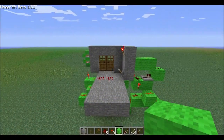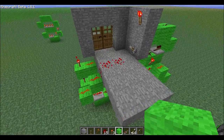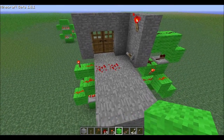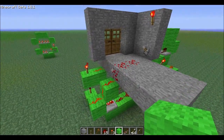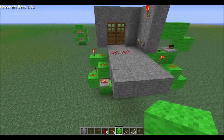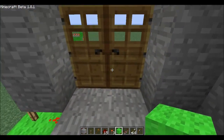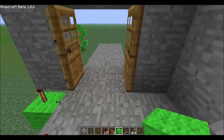Hey, what's up everyone, it's Mr. Crucial here at my test world. I've been messing with the redstone ore and a BUD switch — basically it creates motion detection. What I've wired up here is double doors; basically when you walk over the detection area, the doors should open.